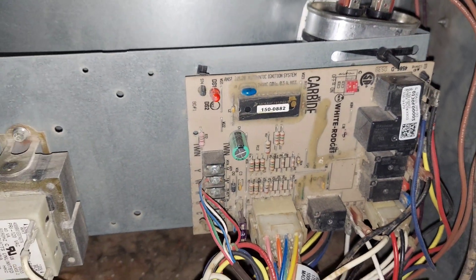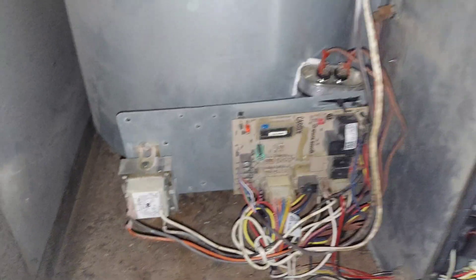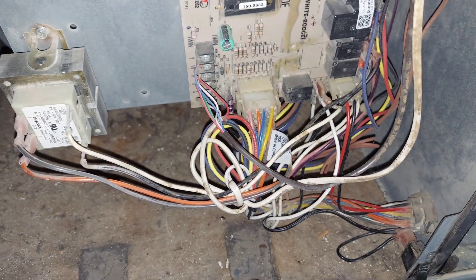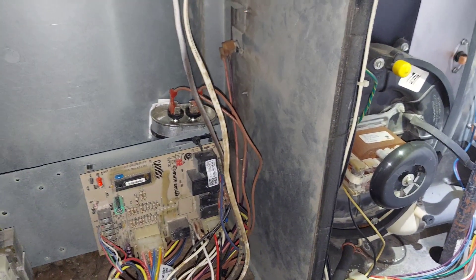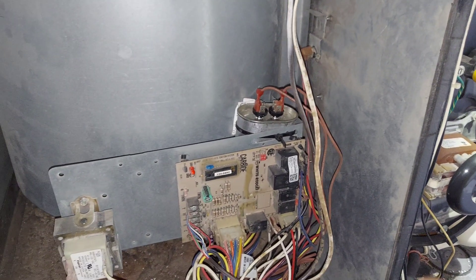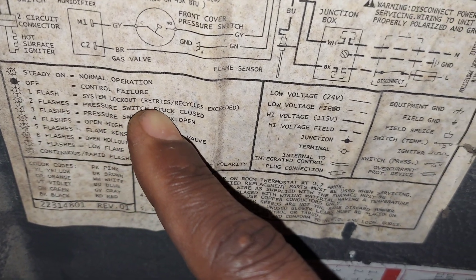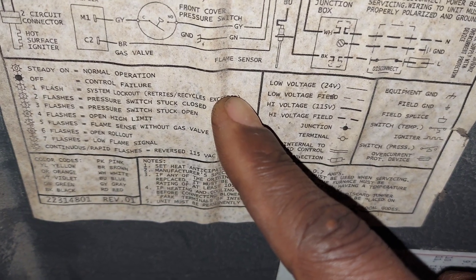I have the panels removed, as you can see. The fault code that I was getting was a single flash, and that simply means that it had reached the fault retries limit — so it was locked out with a single flash.